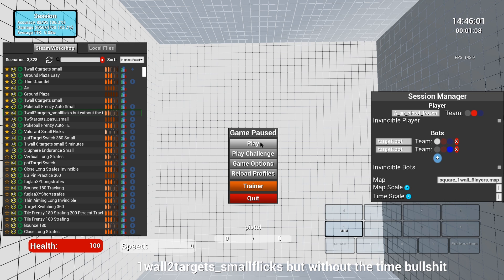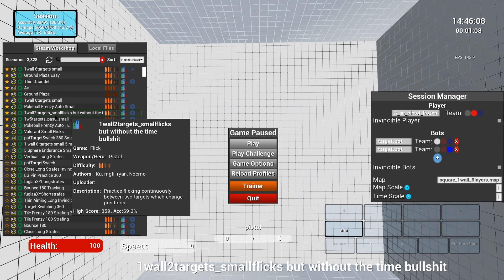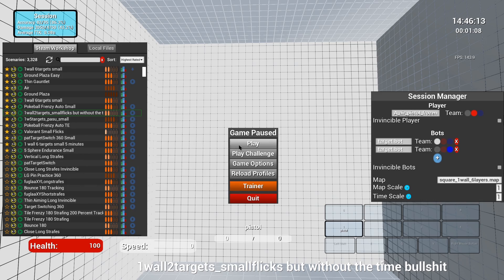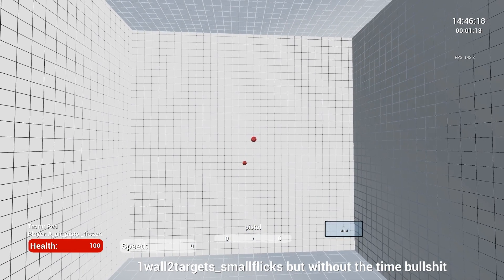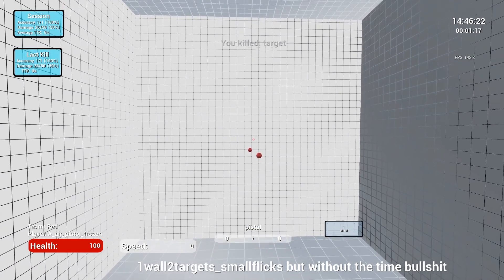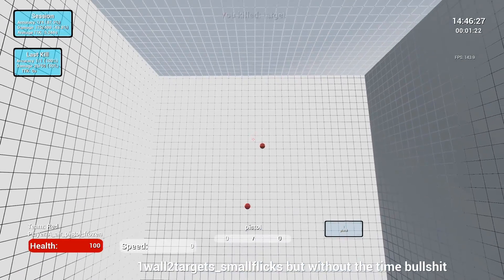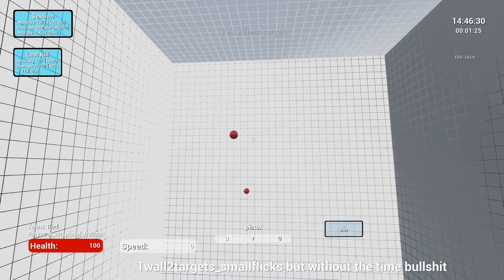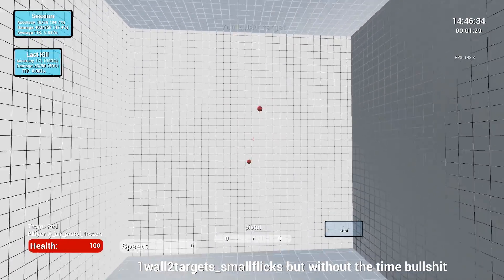So we're in our second training drill. It's called One Wall Two Targets Small Flicks, but without the time. The name is all going to be there the way that Kovaaks wants it to be, so you can just copy and paste it and save it for later. There are going to be two targets — the first one is going to be where your crosshair is, the second one is going to be where the opponent's head is. What you want to do is start off slow and work your way there, creating perfect straight lines. You're going to do this for about 5-10 minutes, depending on your time.